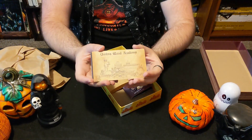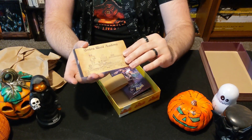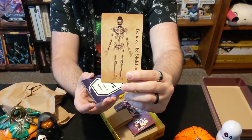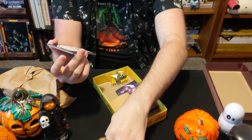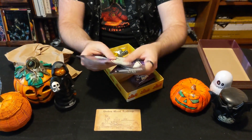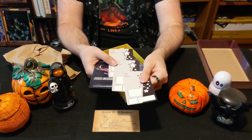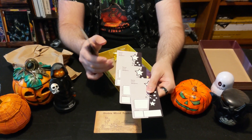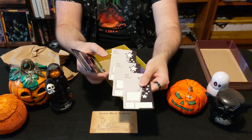We have the Umberwood Academy card — this is the academy that all the hunters go to, and it's a nice little reference for your players. We also have Bonesy the Skeleton, which is an NPC you can find in the main adventure included in the game, so it's a nice little representation of him. We also have these character cards — we have three of them, which you can write on directly, or get laminated and use wet-erase markers to reuse them, which could be an interesting approach for one-shots.